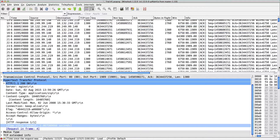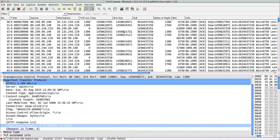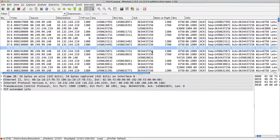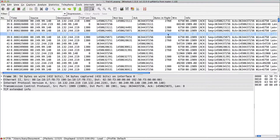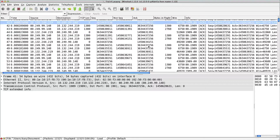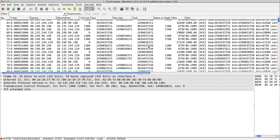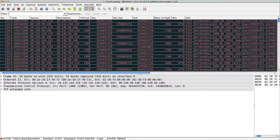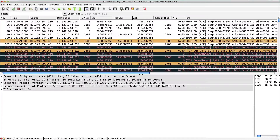If we start scrolling down, we can see that our data is rolling in: data, data, ACK, data, data, ACK. Since this is the client side, you never really get bytes in flight very high because the client is responding to data it receives immediately. TCP acknowledges every other packet. So this is all fine from the client's perspective. But as we scroll down - whoa. This does not look good. Zero window.